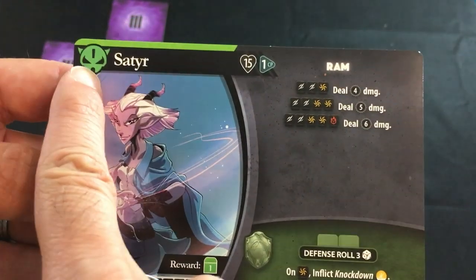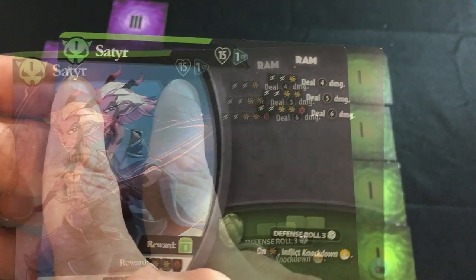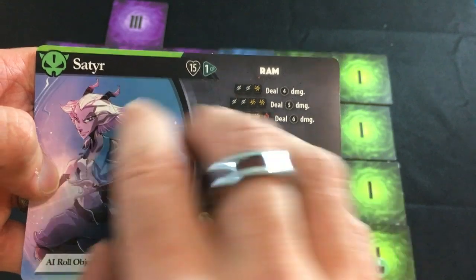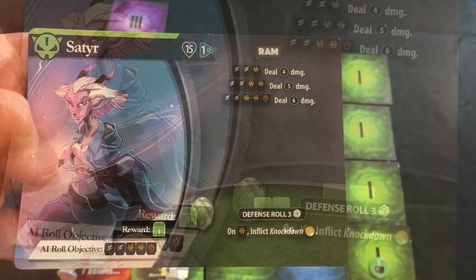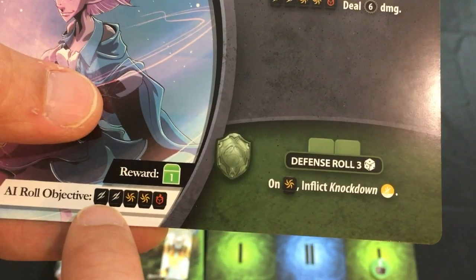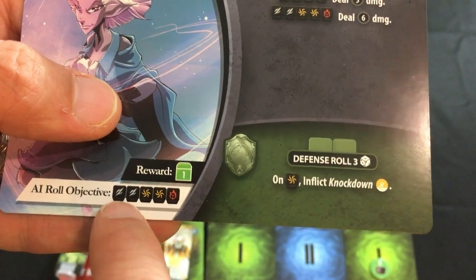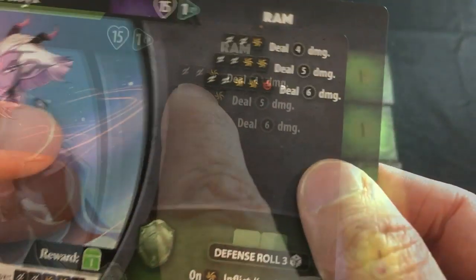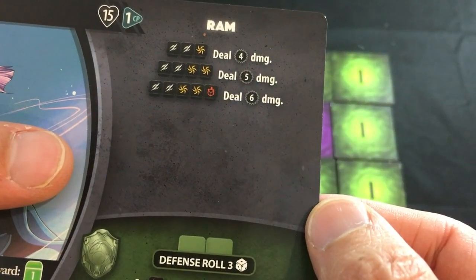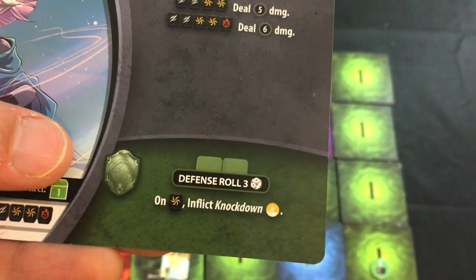Let's talk about some key characteristics. Up here is their level — in the demo they go from one to three, but could go up to four in the full game. He has 15 health and one combat point, which usually won't matter for enemies but could become relevant. Then here's their reward, which usually matches their level. Very important is their AI roll objective: I'm going to be trying to roll two whites, two yellows, and one red result — basically every time I attack with them, I keep dice that match that and re-roll dice that don't. Here are the results of their attacks based on how many icons they got, dealing four, five, or six damage. And finally, what they can do when I attack them — how many dice they roll and what effect those dice might have on me.